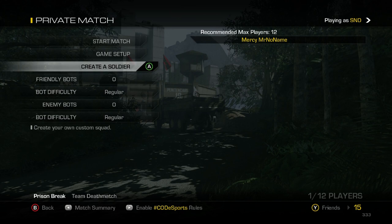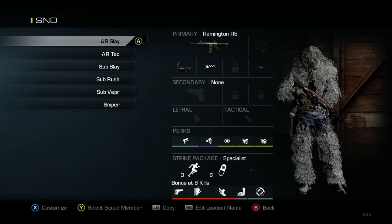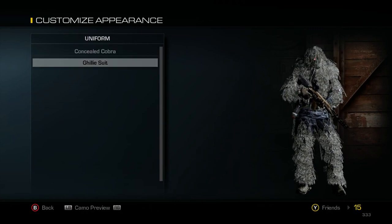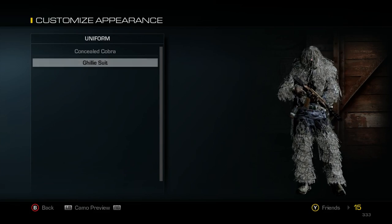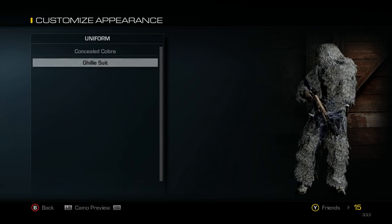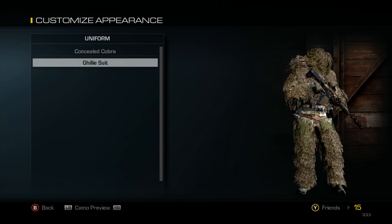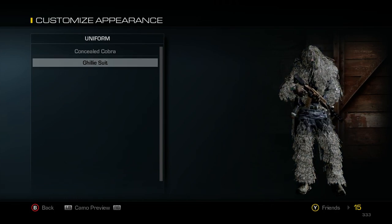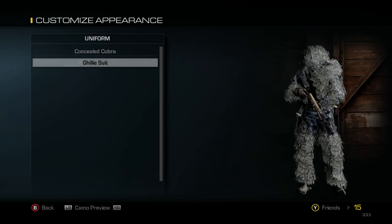Before I get into the classes, I'm going to go over two pro tips. First of all, you'll notice that I have a ghillie suit on. What you do is go to Special and select Ghillie Suit — it isn't banned right now and it really does conceal you. The pro tip is that you can actually change how your camo looks. This was new to me, I just accidentally hit it. You can change it depending on your surroundings, so just make sure you change it for each map if you really want to get into it.